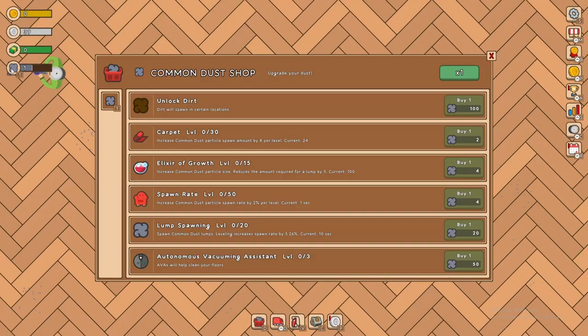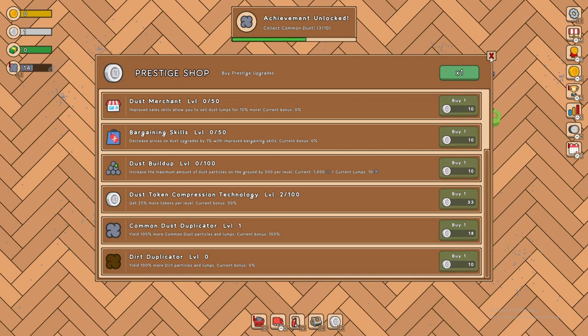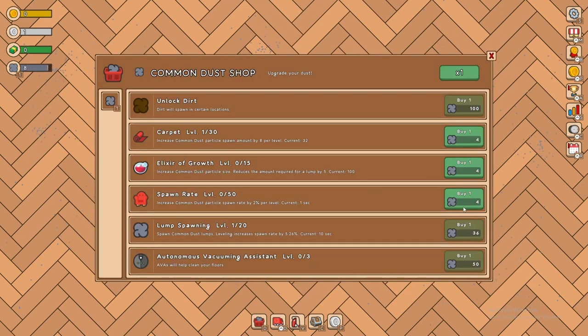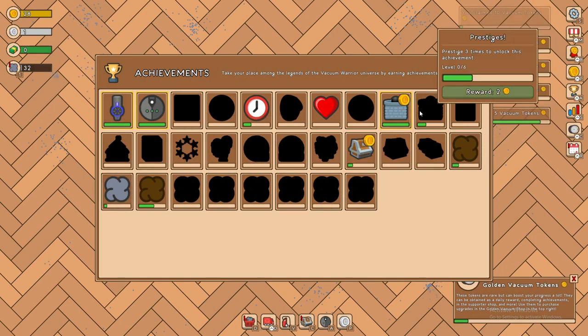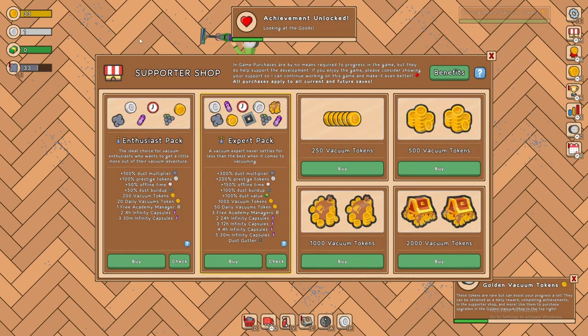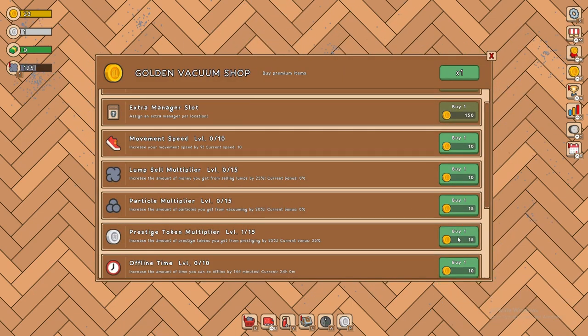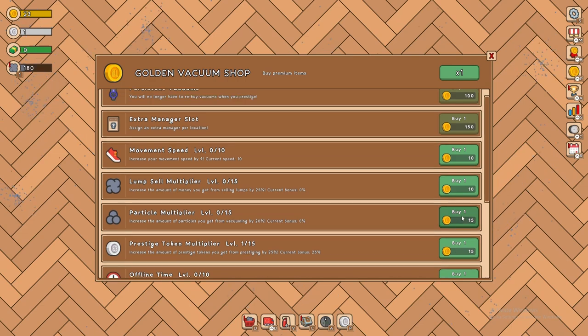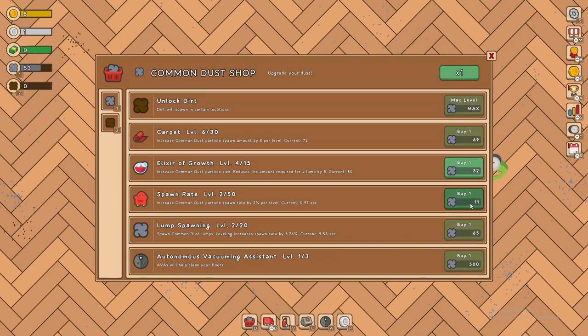We also have the prestige shop. 25 more tokens per level — I'm going to do that twice. We'll do 100 more common dust particles — that's going to be very nice. We should upgrade some stuff and get back to where we were. We have achievements we can claim, which give vacuum tokens. Let's do prestige tokens — that's going to be very helpful — and maybe a particle multiplier.